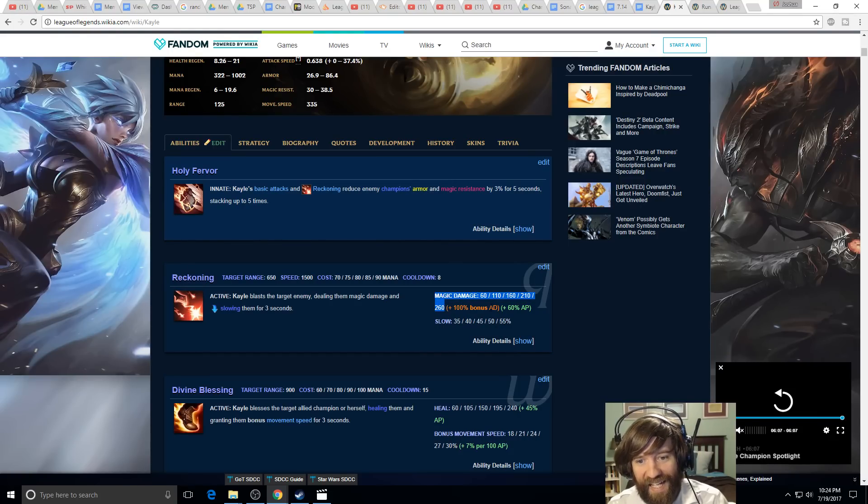On hybrid items like Hextech Gunblade or Nasher's Tooth or Guinsoo's Rageblade, her Q gets huge — if you have 200 AD and 200 AP, that's 580 damage, which is quite a lot. It has an 8-second cooldown, but at 40% CDR you get that down to about 4.5 seconds. Importantly, this is a non-diminishing slow — it's a full 3 seconds slowed at up to 55%. Three seconds is a long time in League of Legends.